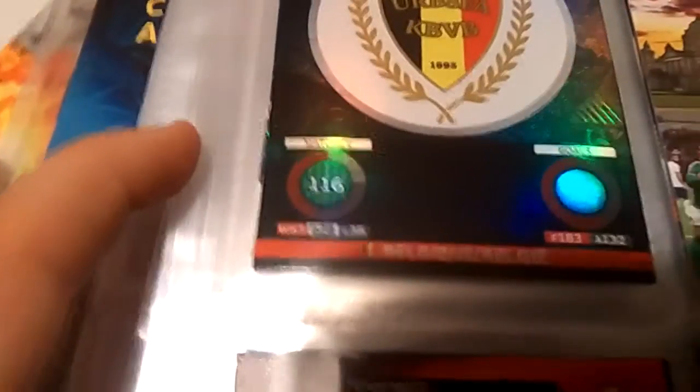Next up we have the Belgian badge. The stats are: they played 153 matches, drawn 26, lost 35. They played 116, and they scored 183 goals and 132 goals away. Next up we have a passion and pride card for Northern Ireland. I'm kind of half Irish and English, so I'm more of a Northern Ireland person. I've only got a goal stopper. I cannot pronounce his name — well, he is Russian. I'm surprised I could pronounce Kolopianka. Kevin Kolopianka, I don't know, something like that.